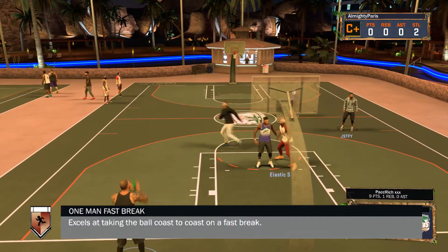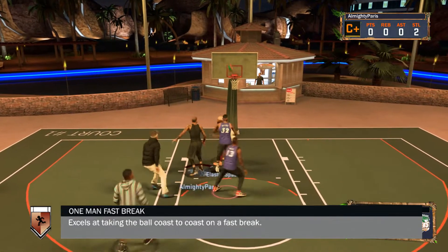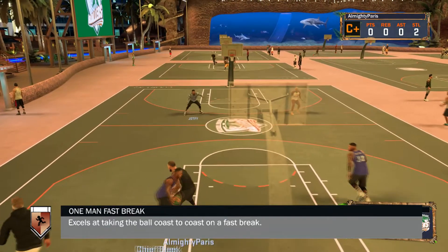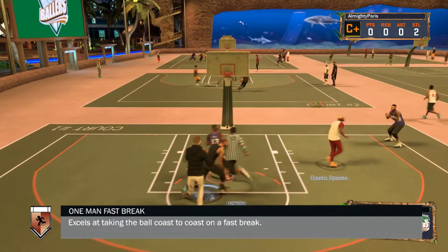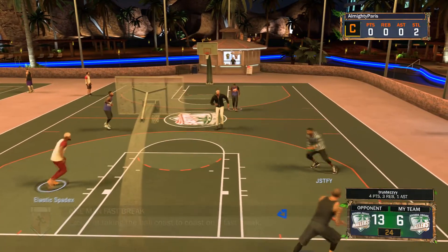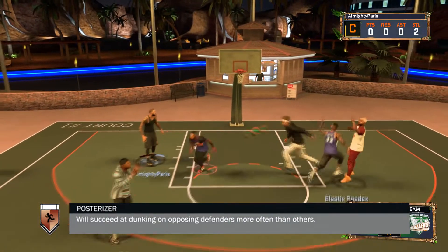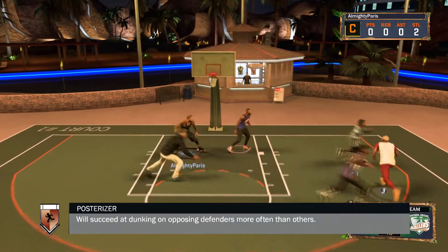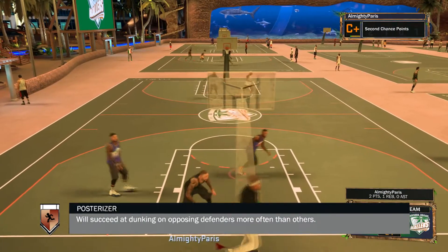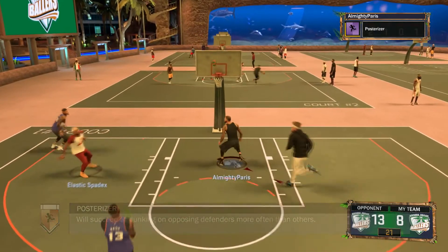One Man Fast Break is good for park and Pro-Am. If you wanna be LeBron out there, get that One Man Fast Break. It doesn't matter — park, Pro-Am, all of that. If you get the rebound, you just take it coast to coast and it makes it easier for you to score. Posterizer I would recommend for any position. Even if it's bronze, it will still help out because you will still get contact dunk animations, just not as frequently as slashers. It helps you dunk more.